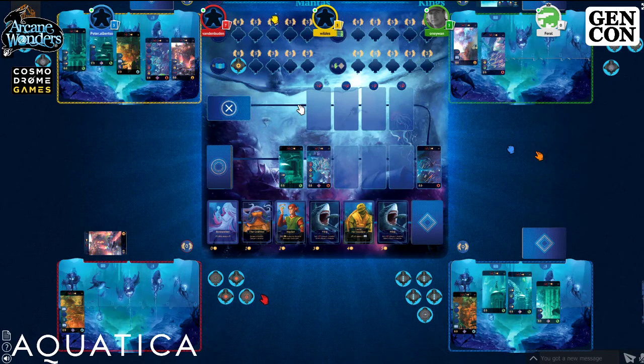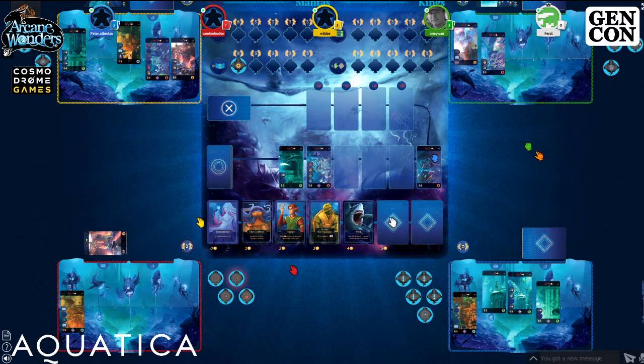The host gives a shoutout to Dawn and the people at Game Annex watching the stream. Green uses a bubble to score a card, then uses a power bubble to gain a free character from the row — they take one of the Megs. Then Green plays Matrona to draw all cards back into hand.